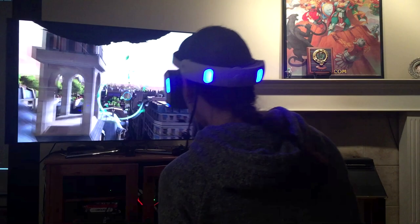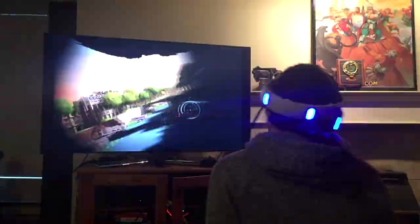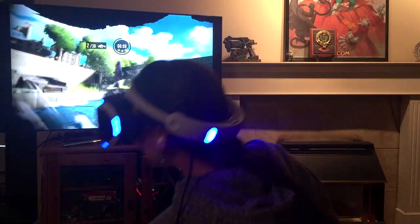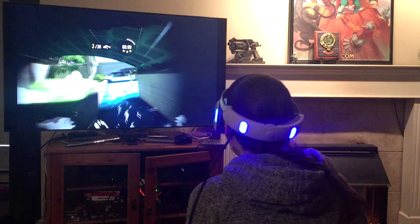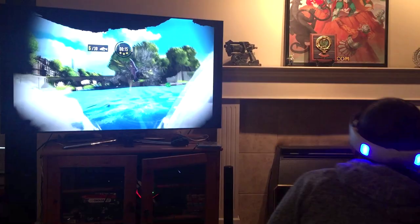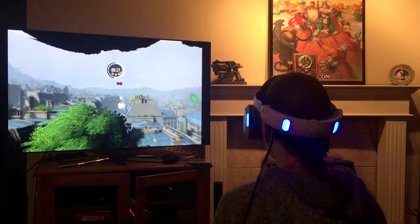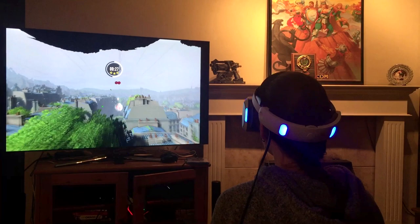In story mode there are many different mission types. One is flying through the city collecting feathers hidden all throughout — it takes a long time to find them all. Another mission is collecting and eating fish: you fly down close to the waterway and a fish jumps up and you grab it. It's silly but really satisfying. There's also an escort mission type where you guide friend birds through the city.